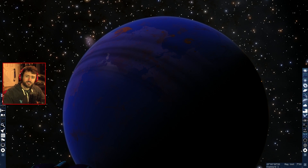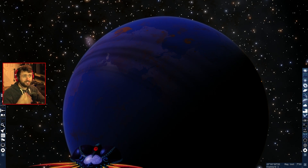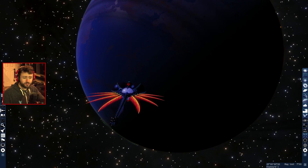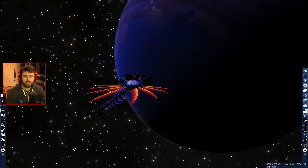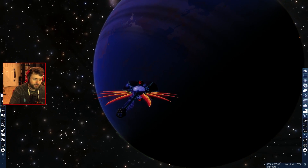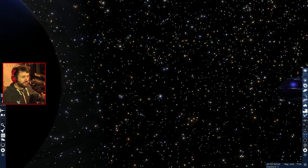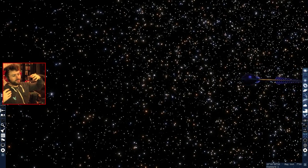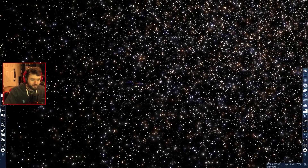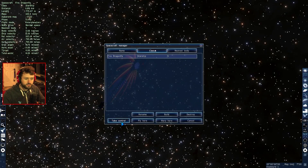Hello everybody and welcome back to Space Engine. Today we're going to be checking out a feature I actually forgot to check out and didn't even know existed. We have spaceships in Space Engine that you can actually spawn. I was aware of spacecraft mode where you hit two and operate on acceleration according to Newton's laws of motion, but I want to actually try flying some of these things.